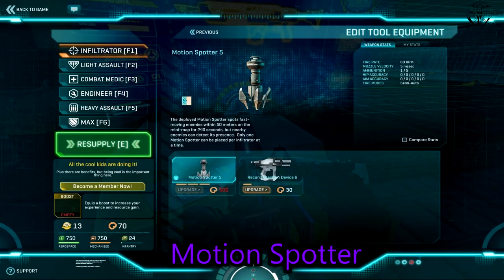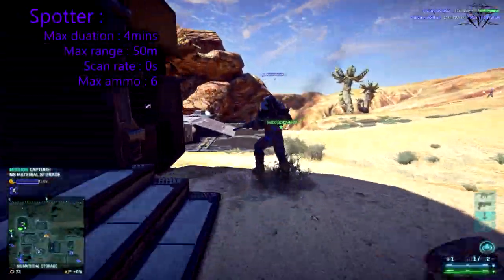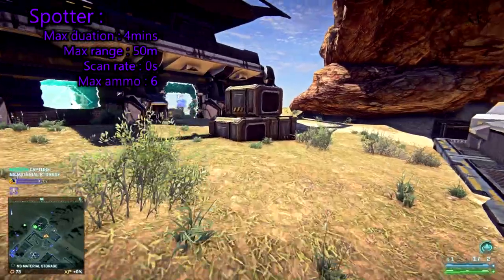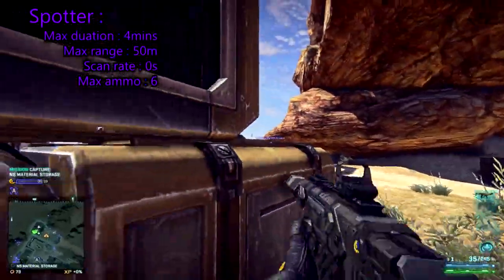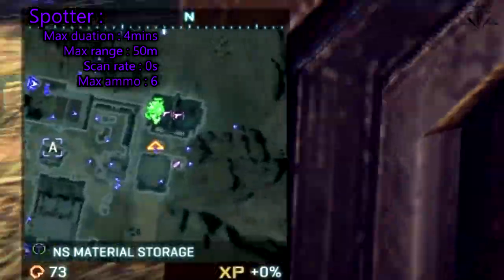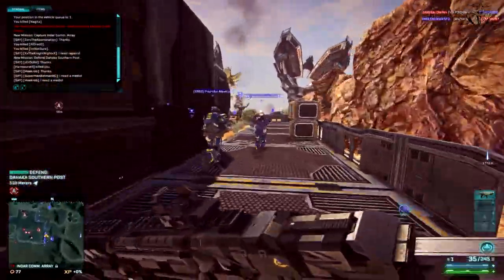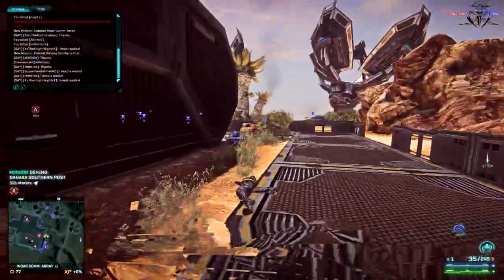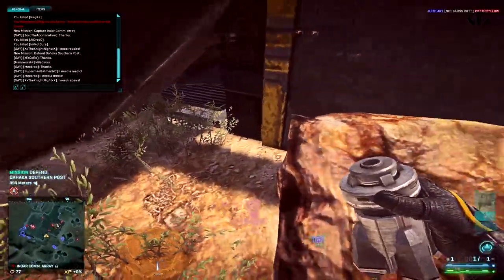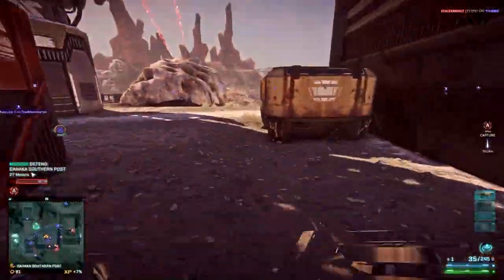So what's so different about the motion spotter? Well, for starters it works just like a beacon — you place it in certain areas but you can only place one at a time. At max level it will stay up for four minutes, which is enough time to capture a small base. Also, this item won't show up on enemies' minimap unless they are about 30 meters away from it, while it scans a full 50 meter range. Unlike the dart, it won't show any blips on the minimap indicating that you are scanning, so in a way it's actually more stealthy.